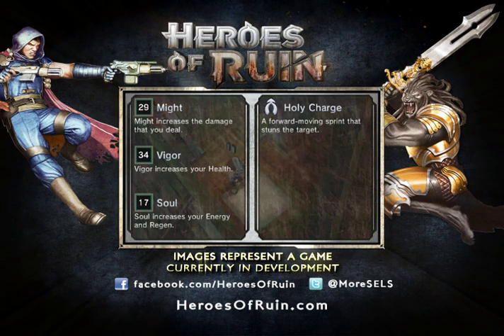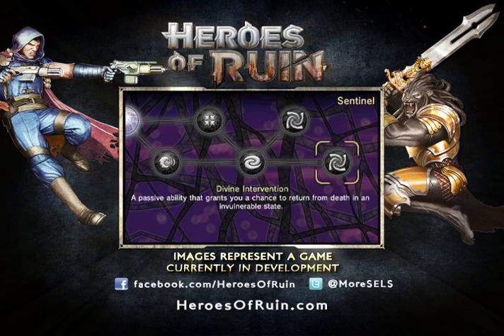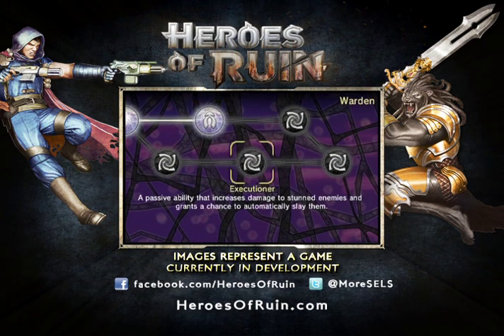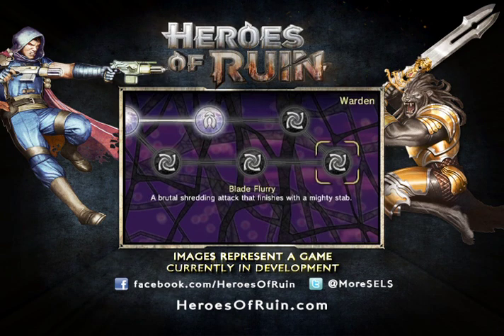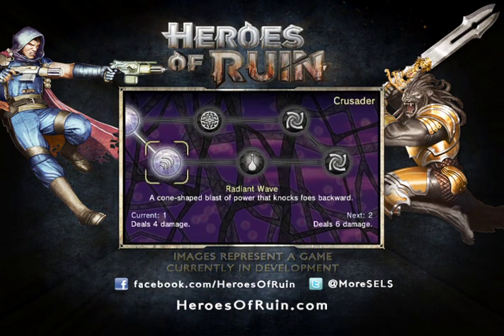Right now I can assign points that I've earned into Might, Vigorous, or Soul. I'm putting mine into Might because I really want to increase the damage that I'm dealing. I'm also going to come in here and purchase an additional power. When you level up, you earn a point that you can put into a power you've already earned to power it up, or you can buy an additional power. Right now I'm going to buy the Radiant Wave Power to help me do some crowd control.